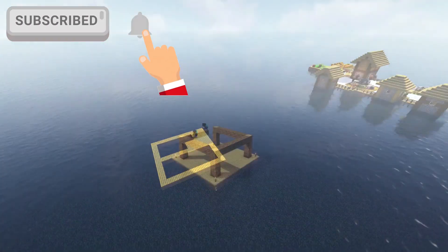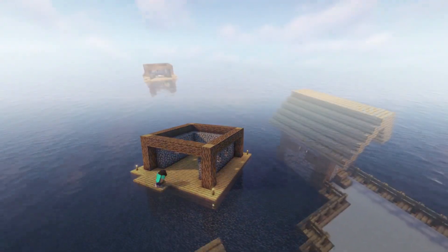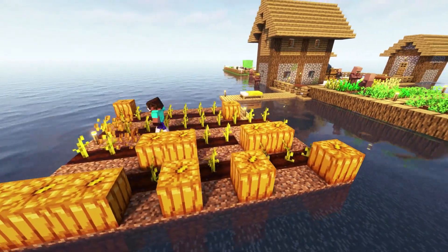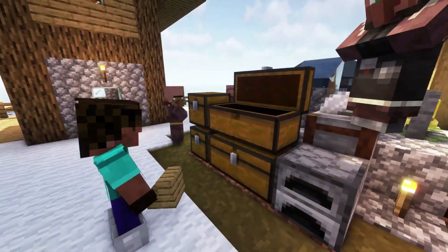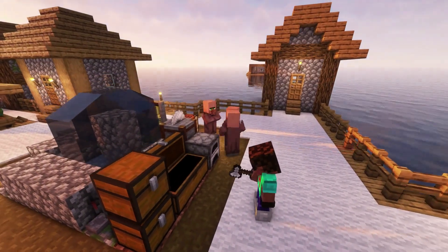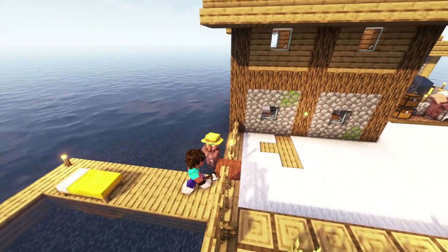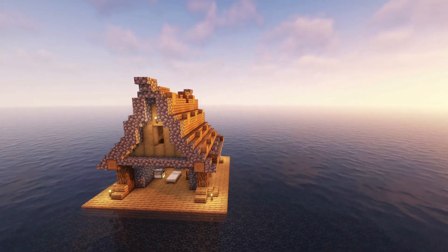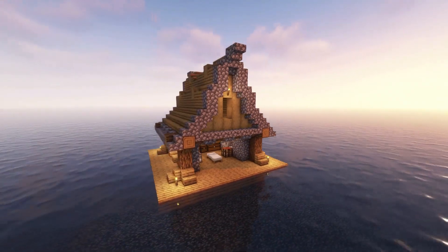I spent the next five days building a small storage hut just off the main island, going backwards and forwards to harvest my precious pumpkins, save wet villagers, empty my chests on the main base, save more wet villagers, collect more resources, build a roof, and yet again save more wet villagers. How on earth are they getting out? Until on day 30, the hut was kind of done.